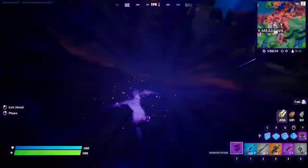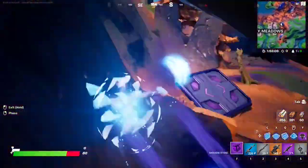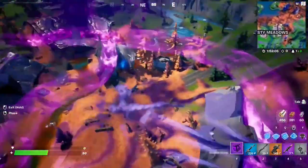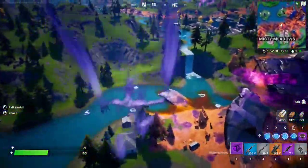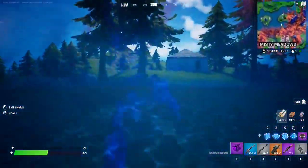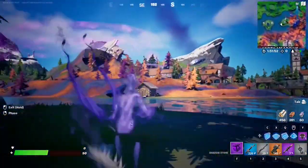Phase around them for three seconds, making sure you use your phasing movement — that's one, two, and three seconds. Then you can just bounce and let them fight alone. This challenge doesn't require you to find shadow floppers — just find yourself a shadow stone and that should complete the quest. It's very, very easy to do.